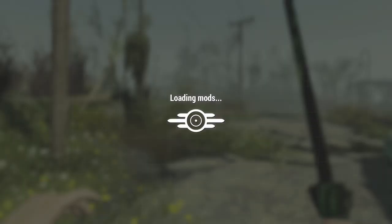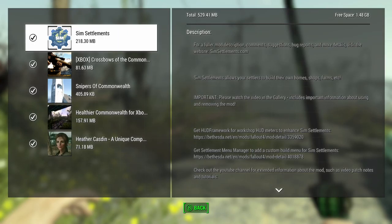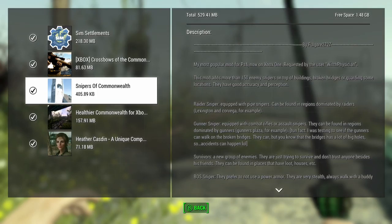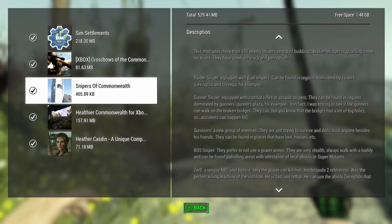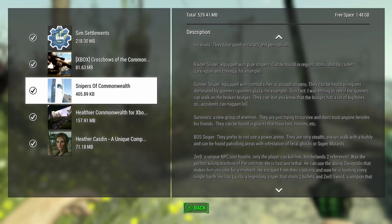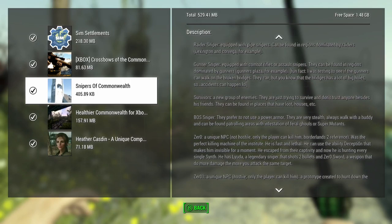So let me go back to the Sim Settlements here - I just want to see them build their own homes. Okay. Raider Sniper - there's different snipers. Survivors is the new group of enemies that we've seen. Brother of Steel snipers - okay, there's that stuff too.